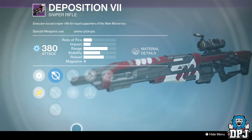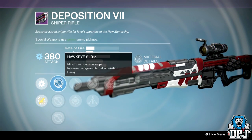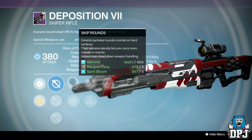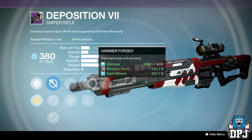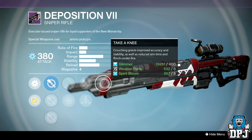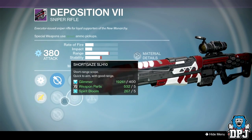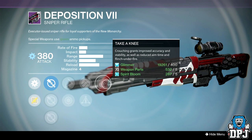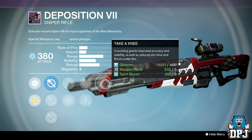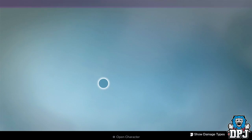D Position Seven sniper: sights are TAXIS SLS 15, Short Gaze, and Hawkeye SLR 15. Perks are Skip Rounds, Snapshot, Triple Tap, Hammer Forge, and Take a Knee. Not a fan of Take a Knee, but with Short Gaze, Snapshot, Hammer Forge, and Take a Knee — you never know, could be decent crouching at the back of the map sniping.